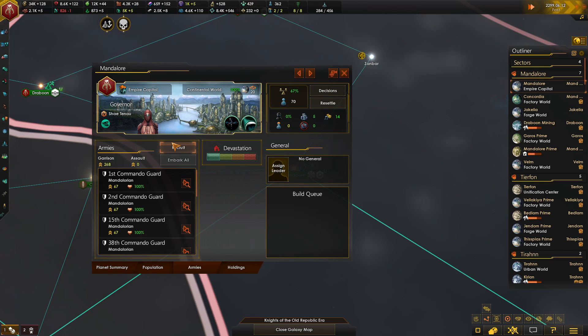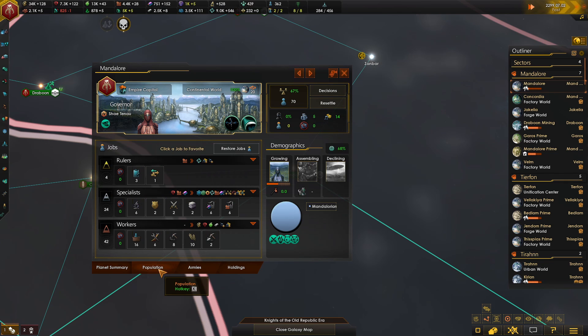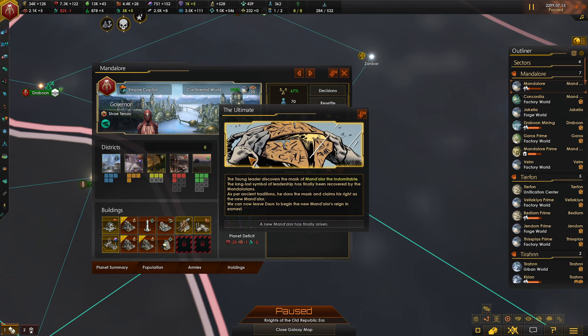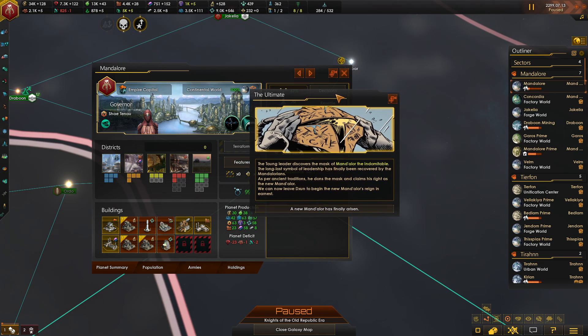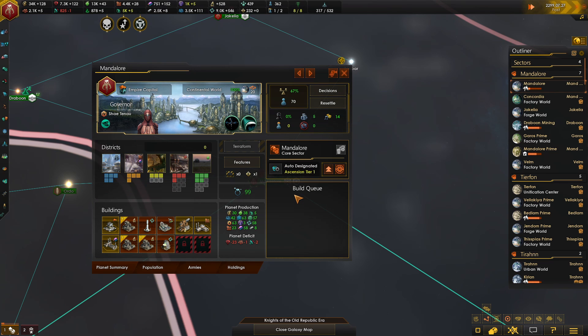We do need to build up the defenses on Mandalore. Cannot risk — in any way — the system falling. The Tong leader discovers the Mask of Mandalore the Indomitable. The long-lost symbol of leadership has finally been recovered by the Mandalorians. As per ancient traditions, he dons the mask and claims his right as the new Mandalore. We can now leave Dixon to begin the new Mandalore's reign in earnest. New Mandalore leads our people — Mandalore the Ultimate has claimed the rightful throne and is ready to prepare his promised crusade against the weak Republic.